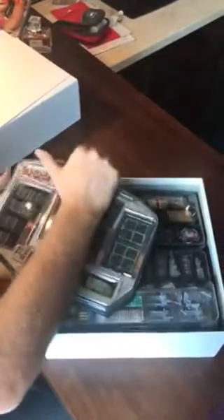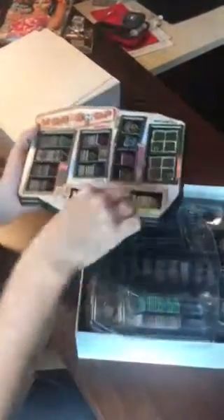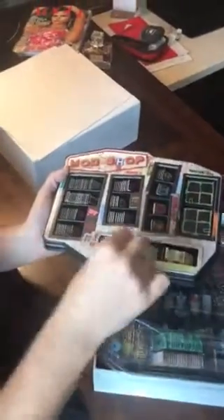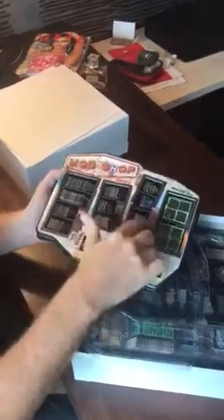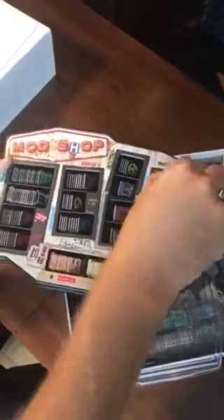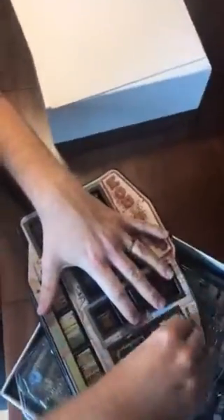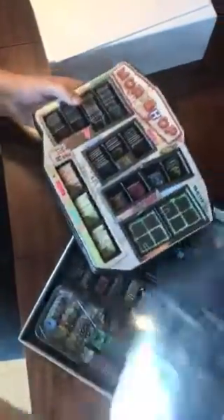First up we have the mod shop, where all of the truck upgrades hang out. It has a lid that pops off like this, labels everything inside, and they're super easy to grab. You can see the trailers — you push them down and they actually pop up. We changed this tray slightly to lay a little flatter; that change has already been made. That's the mod shop.